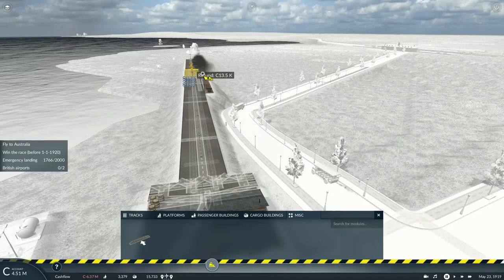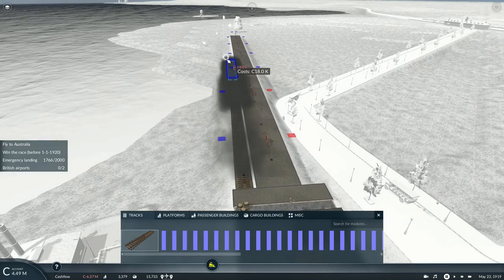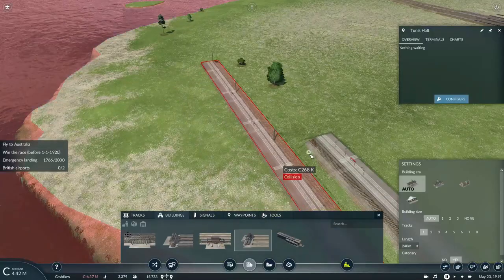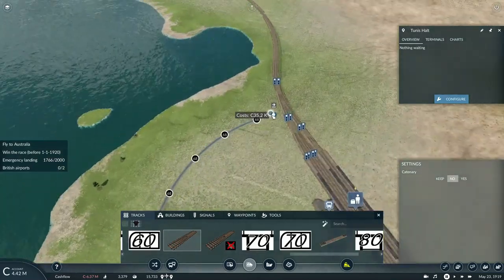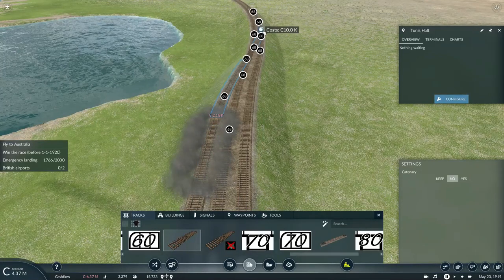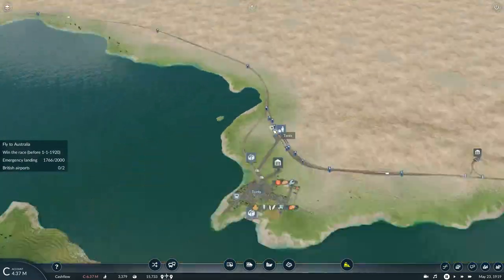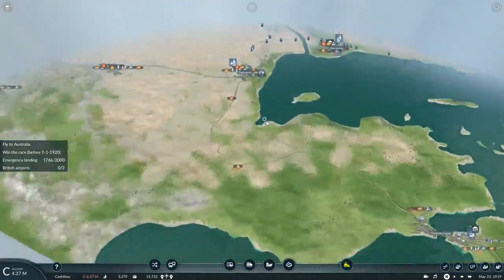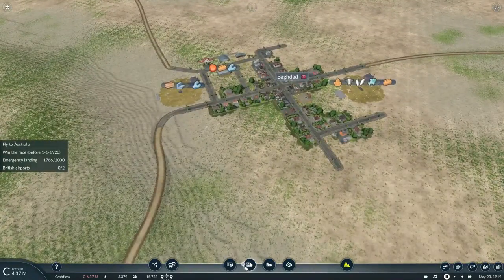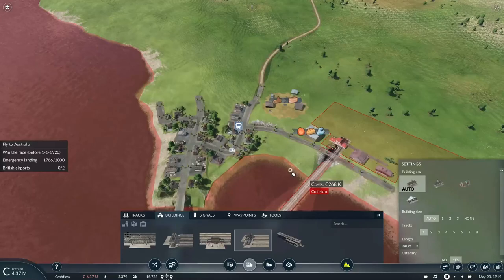Oh my gosh, why am I getting electrified tracks when I just want a regular track? Well anyway, with the new port track down I can easily swing this new track and connect it to the mainline network here. Connect both with a double slip switch, and now we can basically pick up food and bring it down to the Baghdad airport. I think I'll probably also want to build another station here somewhere.